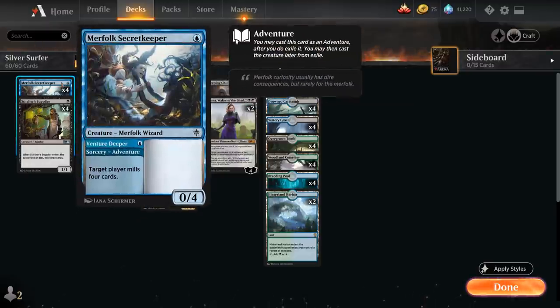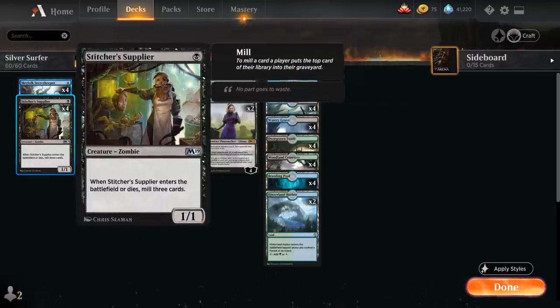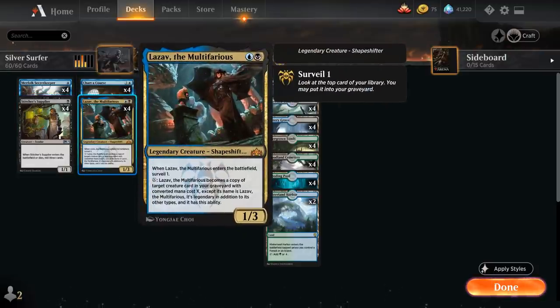On turn 1 we can potentially mill an Uro into the graveyard with a Secret Keeper or Supplier. Turn 2 we play Lazav, and then turn 3 we activate Lazav's ability, turning it into an Uro for 3 mana. It can potentially be attacking as a 6/6, gaining a bunch of life and drawing cards, potentially returning Ghouls from the graveyard as well — a very powerful combo.